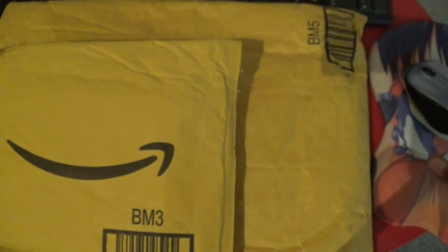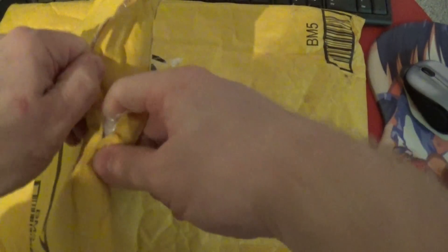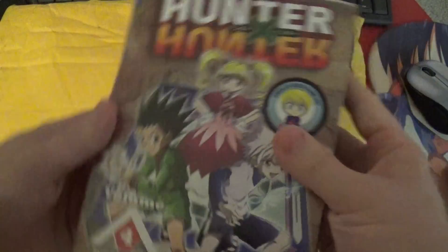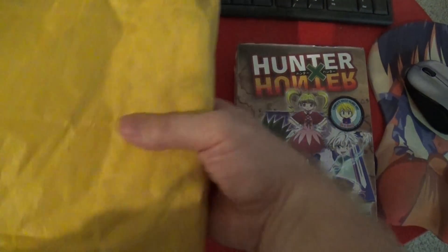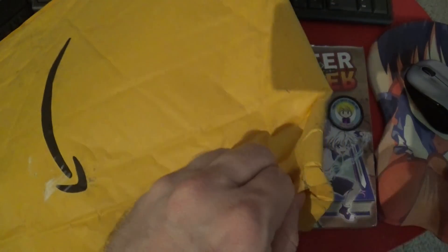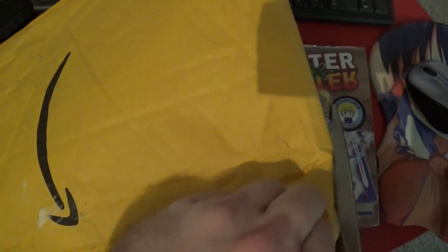We've got two packages. We'll start with one of the Titans, probably Hunter x Hunter 4, and then the UPS package with the other five. This adhesive doesn't want to come undone, so we'll go scissors on it. Actually, I guess this isn't really a gas - this is its head, so off with the head.